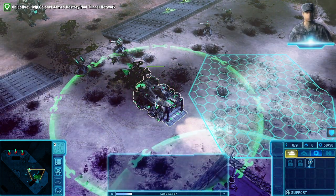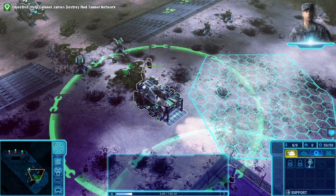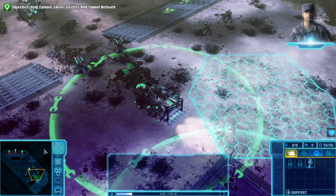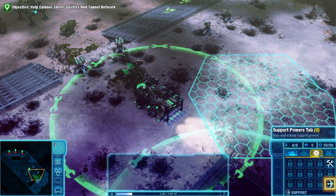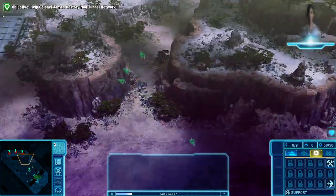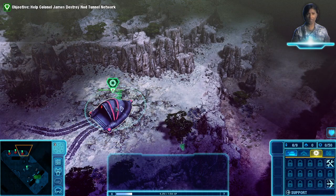Commander, we're uploading a new support power for you: Firehawk Airstrike. Target a group of enemies and watch our flyboys take them out. Let's give the colonel's forces a hand. Come on, Commander, we don't have all day. Get your troops in line.